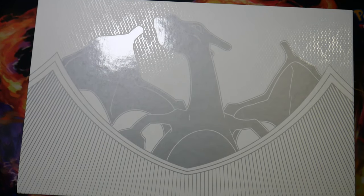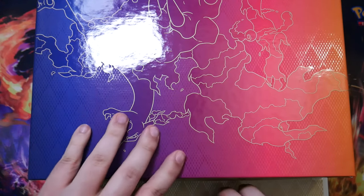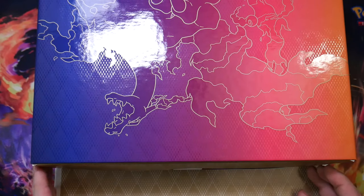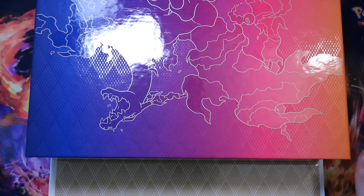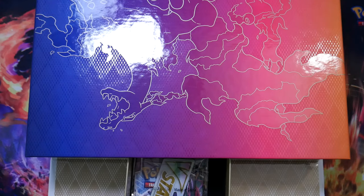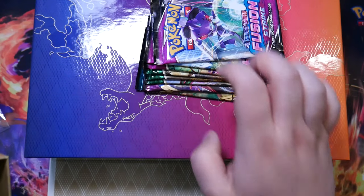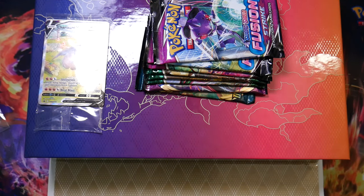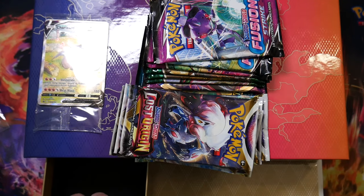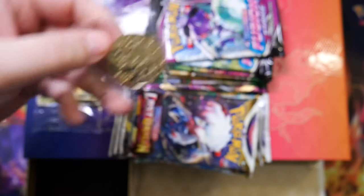You get a cool playmat which I'm already using as the background here. You open it kind of backwards like this - there you go. You take this out, there we go, that's wedged in there - this is your playmat, but I'm already using it so I won't unbox that one. You also have three different drawers here: you get an acrylic V-Star marker, the first load of booster packs, some Evolving Skies in here which is really really nice, and the promos which are really important. Here is the second batch of booster packs, and here is this really really nice gold coin.